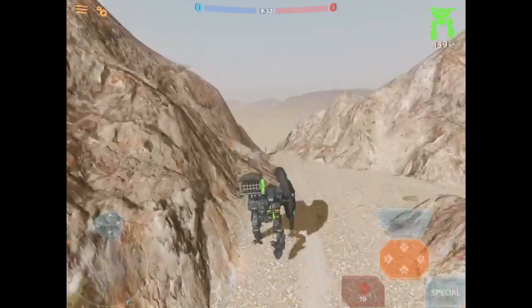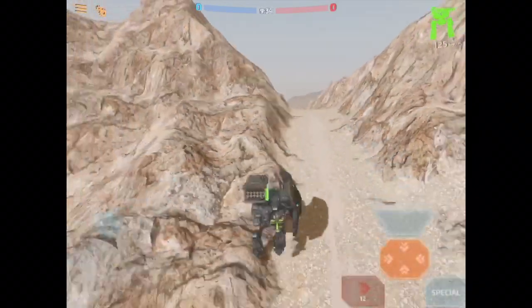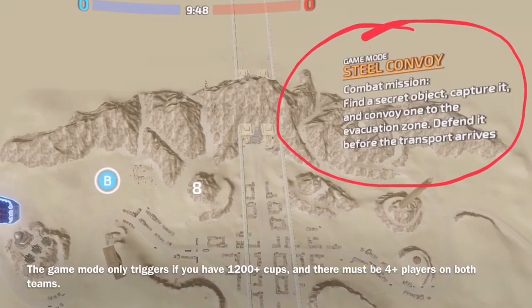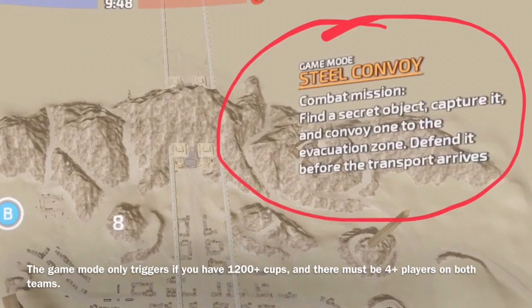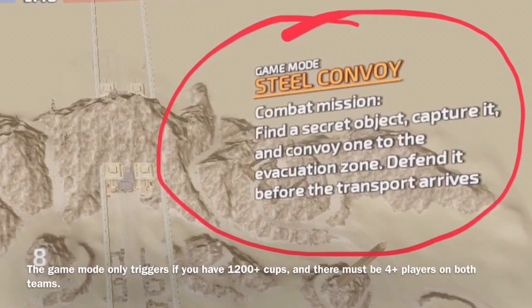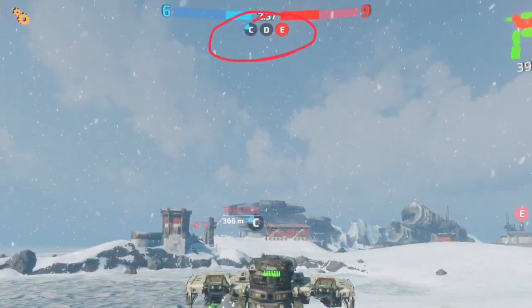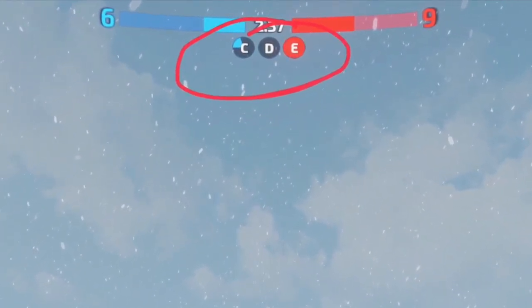You're dropping into a game and a few minutes into it you notice something's weird. Let's take a closer look. So when the game first starts it tells you what kind of game it will be. In the top right corner of the screen it will say either Team Deathmatch or Steel Convoy. If you didn't pay attention at the start of the game, notice the lack of these symbols — if they're not present, you're playing Steel Convoy.